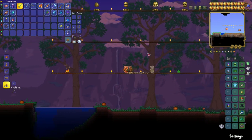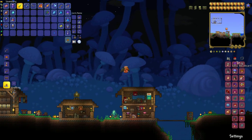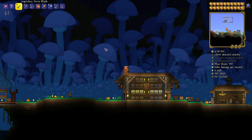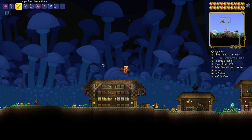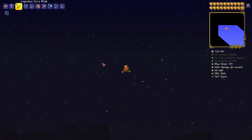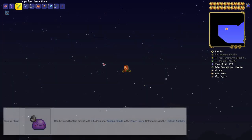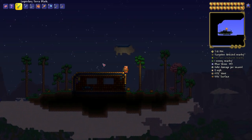That one is probably the second easiest to get - maybe even the easiest - since you actually have to defeat a boss to get the nerdy slime and don't have to for the squire slime. Let's move on to the clumsy slime - to get this one we need to go up into the space layer. I think you only need to wait for it to spawn near floating islands in the space layer, and it's detectable with a life form analyzer.